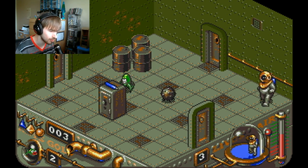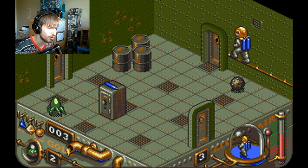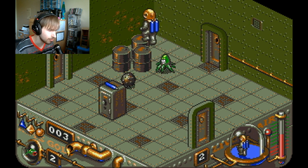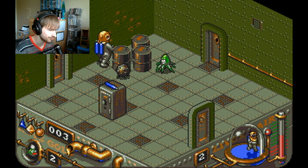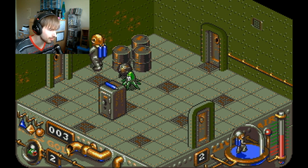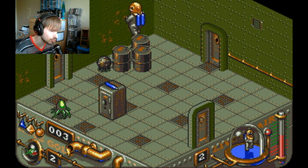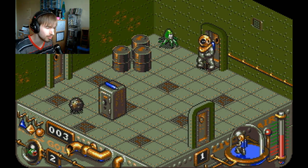Oh no, I'm already down to two lives — this is going very badly. I forgot you have to trap this black — what is this guy anyway? I always thought he was like a mine or something, but I think it's a sea creature. You gotta trap him behind the barrels, but that didn't work apparently.